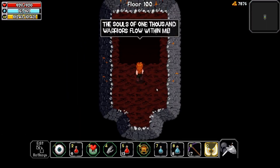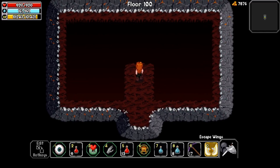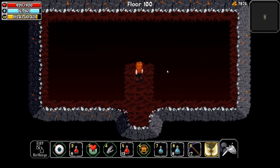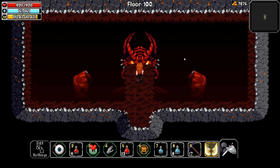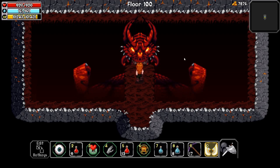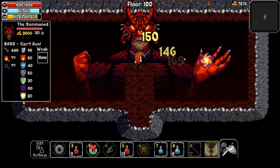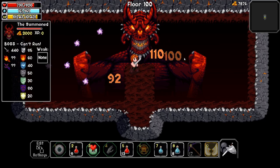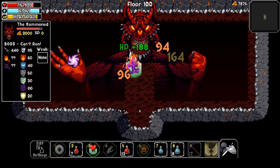The demon speaks: 'I have been summoned — the souls of 1000 warriors flow within me. You dare to challenge me?' I don't think I can escape anymore — I think I'm stuck here. It's the boss fight. Oh my god, look at the size of that thing — it's massive! I'm taking a lot of damage here.